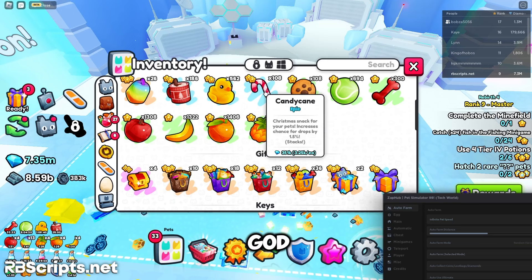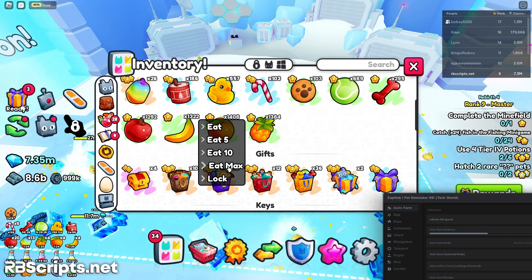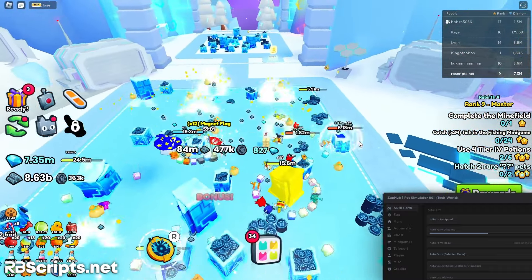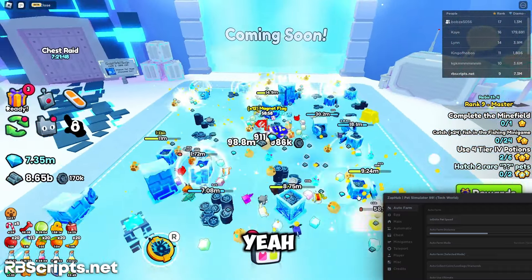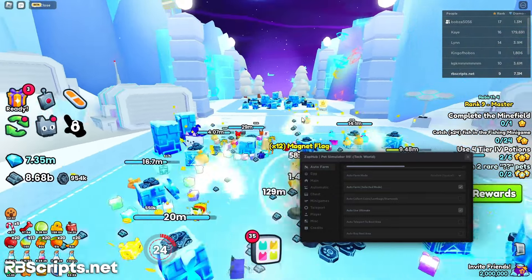Let me activate my boost. I'm getting a good amount of coins — that's great. Using the ultimate option, the auto farm automatically does everything for you.